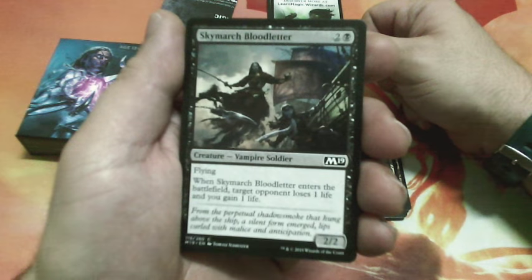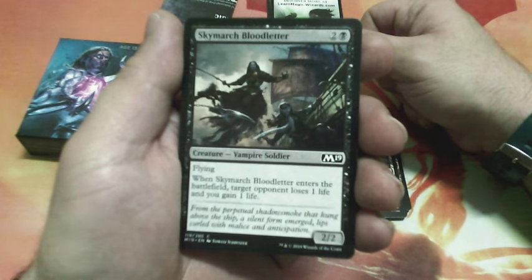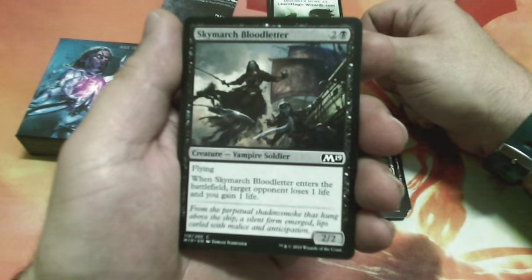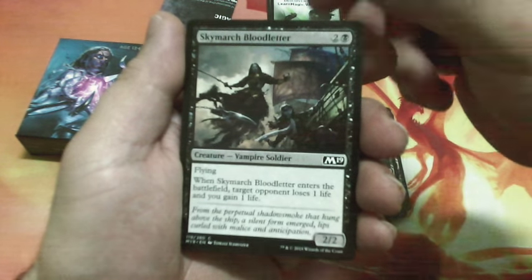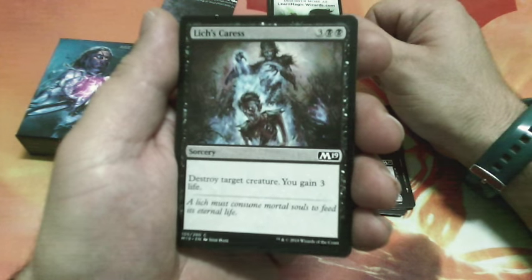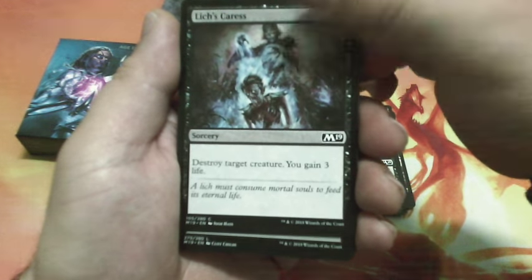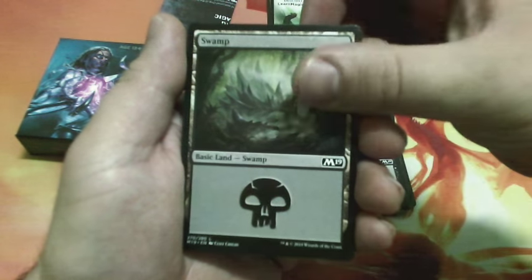Sky March Bloodletter, three drops, has flying. When Sky March Bloodletter enters the battlefield, target opponent loses 1 life and you gain 1 life. It is a 2/2. Lynch Carries, five drops — destroy target creature, you gain three life. Another Swamp.